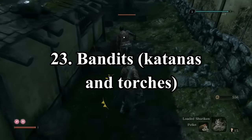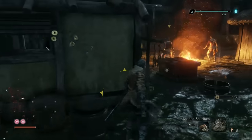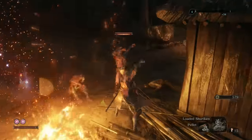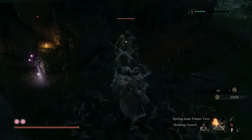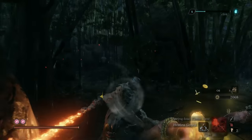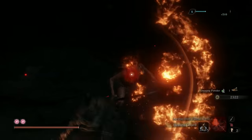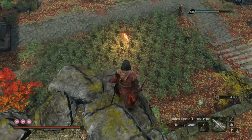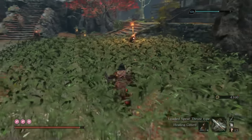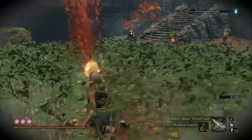Number 23 is the Bandits with Katanas and Torches. These guys aren't much different from the Ashina Soldiers, but the main reason they're above them is because they're just more memorable. When visiting Hirata Estate, you can see them burning the place, trying to get into buildings, checking the ground for valuable items, and getting drunk — and it feels satisfying to defend the estate by taking them out. While their movesets are pretty standard, a lot of the situations with them are fun and tend to stick with you. Also, this random placement of them in Senpou Temple is insanely bizarre — seriously, what the hell are they doing there?